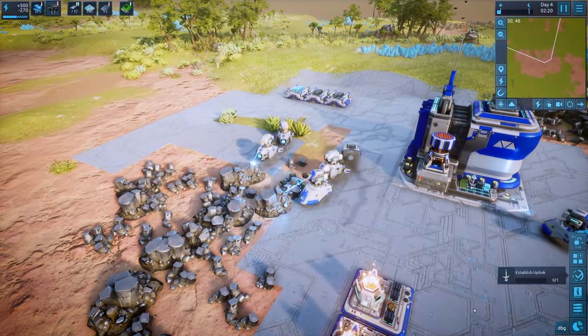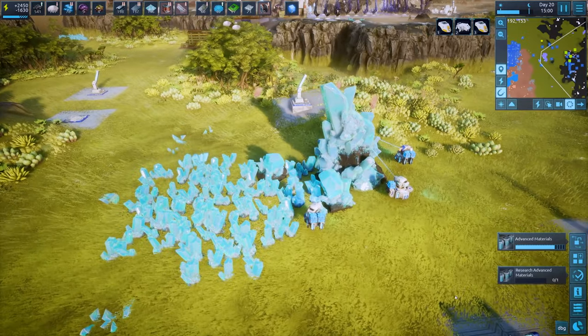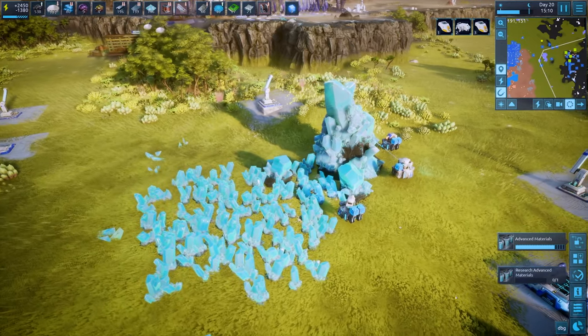When you start the game, you use resources like metal and crystal to produce circuit boards and other materials for more advanced technology.